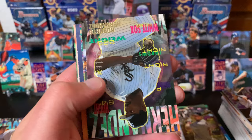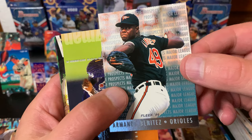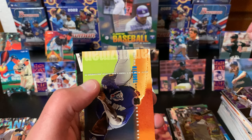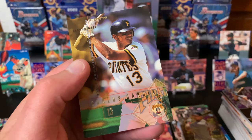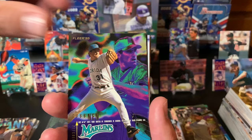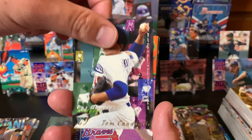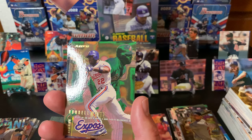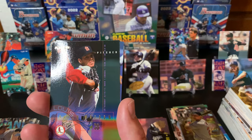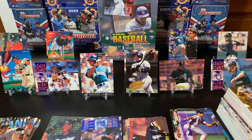Terry Steinbach again. There's Sammy Sosa again. And we got another prospect - Armando Benitez, for the Orioles. Omar Vizquel. We definitely hit a couple good ones so far - that Kirby Puckett is pretty awesome, and A-Rod and Randy Johnson too. Still looking for the base card of Gary Sheffield. His son is in the minors or something. Doug Jones. Oh sweet - Cal Ripken Jr.! Let's go! And a checklist - there's definitely a lot of checklists to go around.